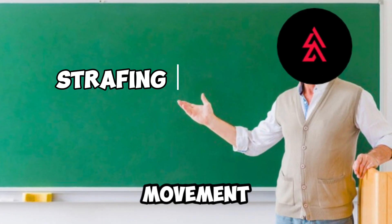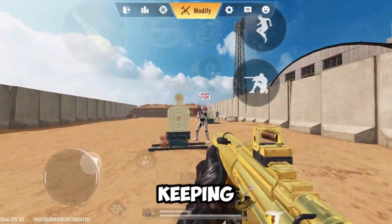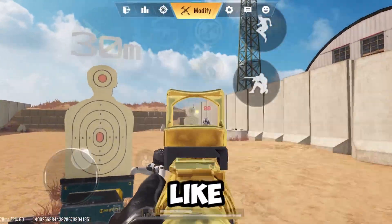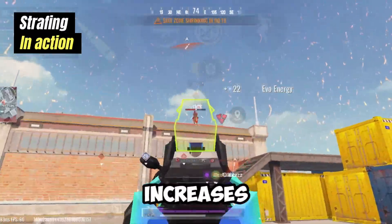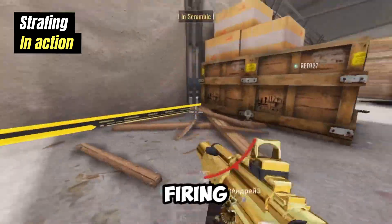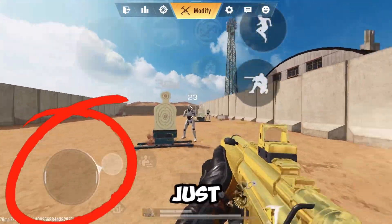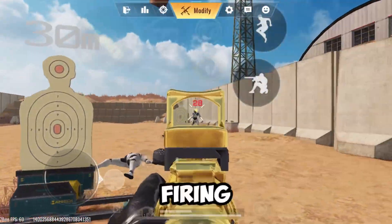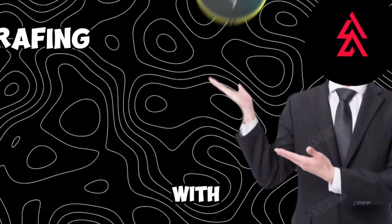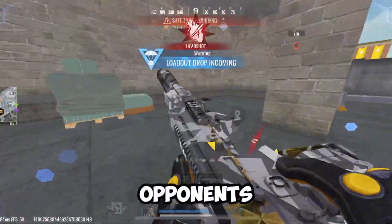Strafing is another movement that is relatively easy to perform — it's when you move side to side while keeping your crosshair placed on your target. Doing this while ADS increases your bullet accuracy significantly. If you do this while hip firing, you will be a very difficult target for the enemy to lock onto. It's done by moving your joystick side to side while hip firing. Merging this with a regular jump gives you more chance of getting a headshot, as your crosshair aligns with the opponent's head when you jump.